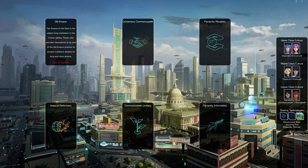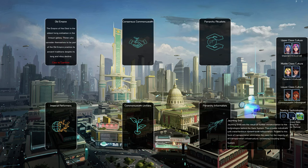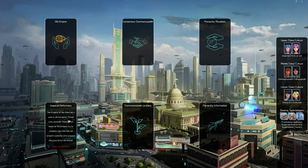Each government type also has different starting technologies. The Old Empire has Miniaturized Gate, Jaunting Grid, and Beyonder Retreat. I was looking through all these and kind of liked the Imperial Reformers — those who try to breathe new life into the Empire's ancient customs and prepare the ground for its revival. So we're going to go with that one.